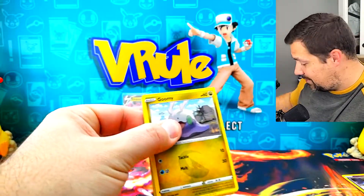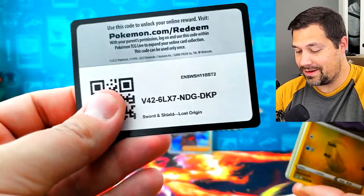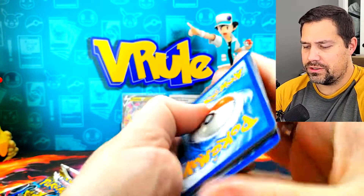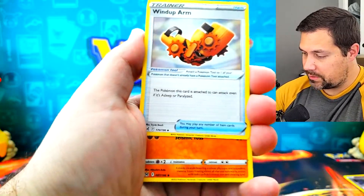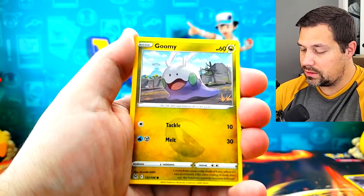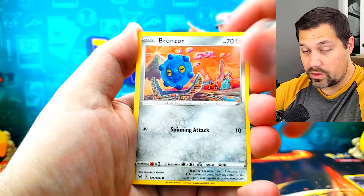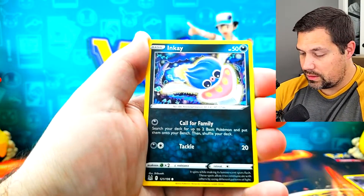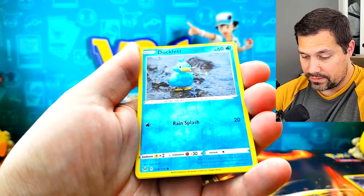Finally got some Silver Tempest in; I wasn't really going hard after it. I think it was just that Charizard UPC is what I was really excited about recently. Got to open one of those — I have two others I might open later. Got them all at retail, so that's cool. Not easy to do at first, but now it's super easy.